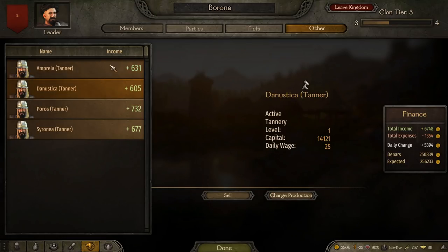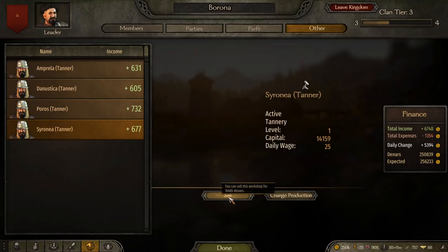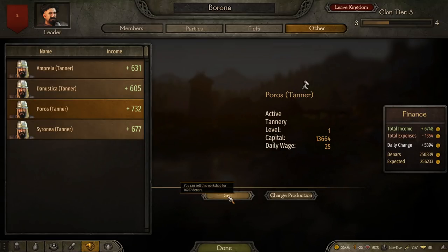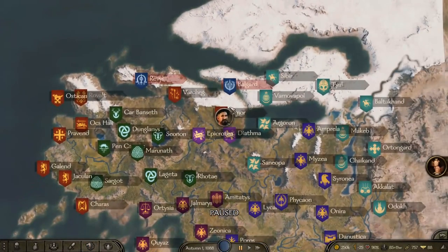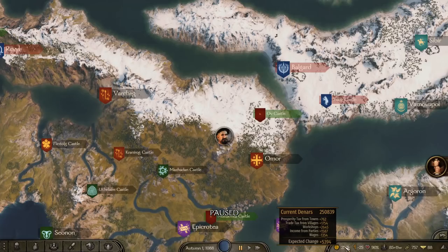What I suggest is: if your workshops have been doing well, sell them before you lose them. I bought most of these for about 13,000 to 14,000 each, and now, as you can see, I can sell one for 16,000 — more than I invested. You also eliminate the risk of the Southern Empire turning against you and taking all your workshops. Once you have your own kingdom, you're already making money from taxes, so just sell the workshops before you lose them.